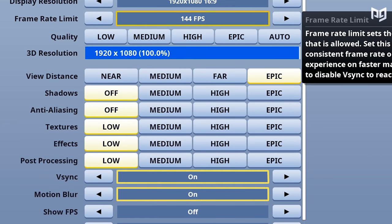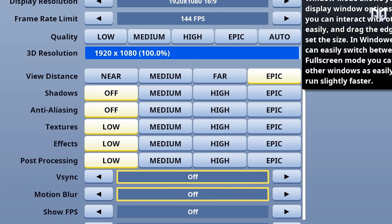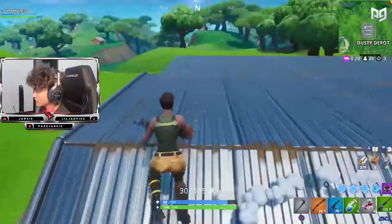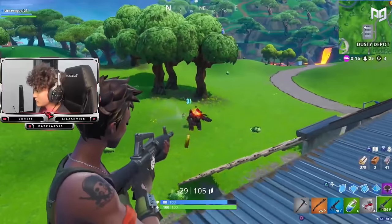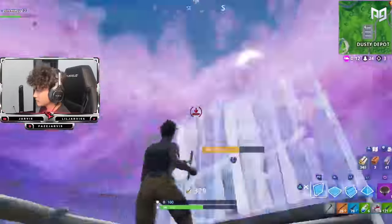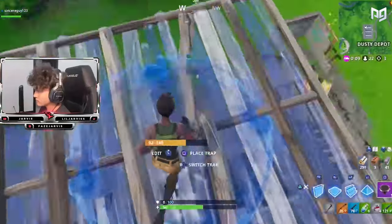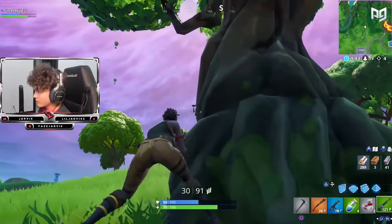The next settings we're going to be talking about are Motion Blur and V-Sync. We recommend you keep both of these off. Motion Blur can cause lots of performance drops — it makes your game more blurry when there's movement, which isn't the best when you're trying to take down opponents. V-Sync is a feature meant for people who have older monitors that screen tear when they can't handle high frames. Nowadays most monitors have features to prevent this, so keeping it off will reduce load on your device, resulting in better performance.